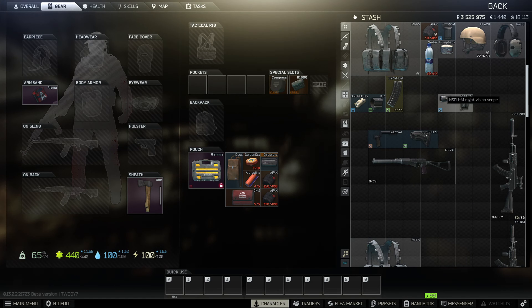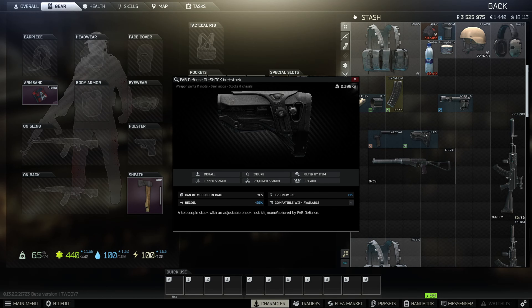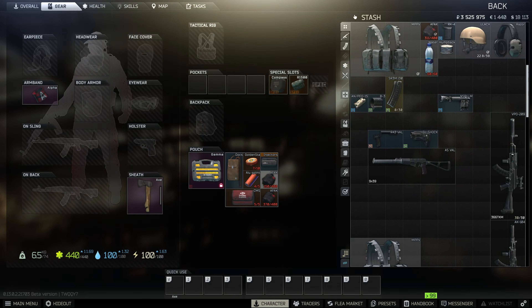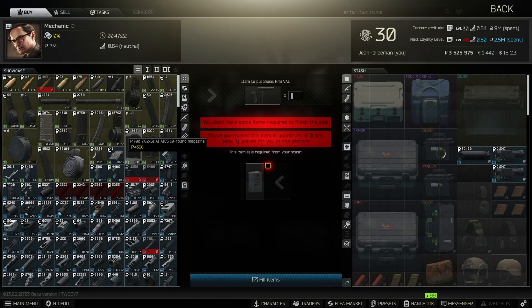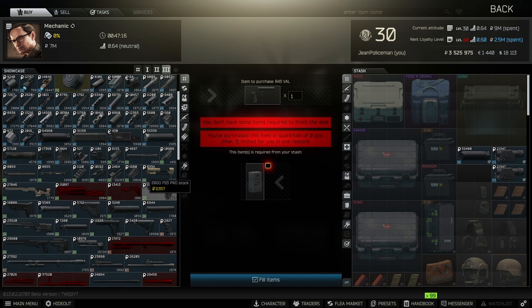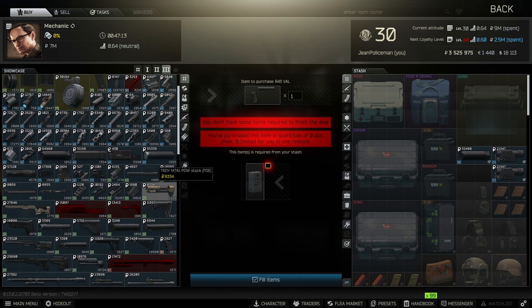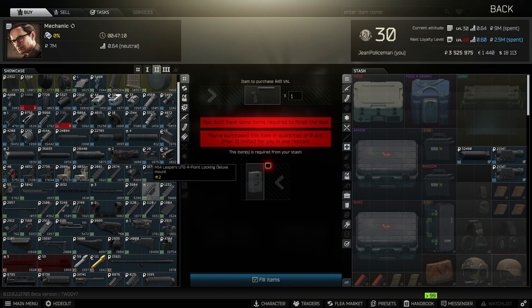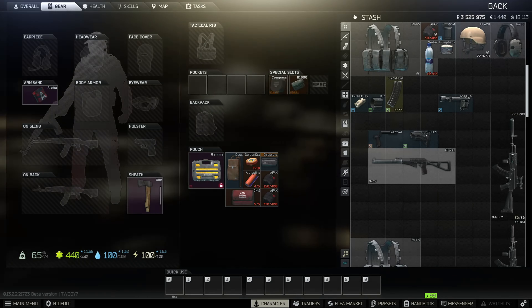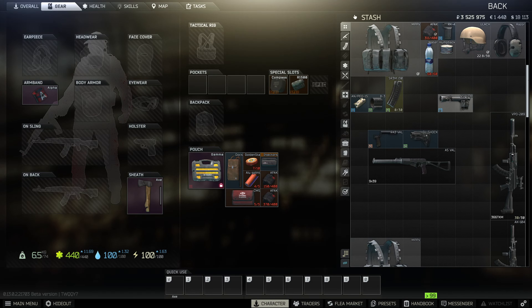Next, you're gonna need the GL Shock. These are around 30k on the flea market, but there's also a barter for those over at Mechanic — I believe it's Level 2. It's just one tall can of WD-40, around 17k on average, so that'll save you over 20,000 rubles. That's how you can get those for pretty cheap.